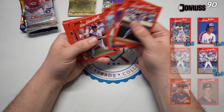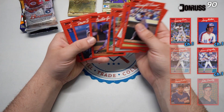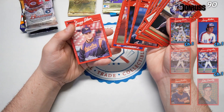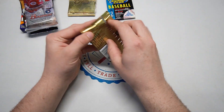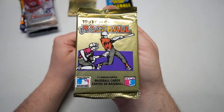Dwight Evans — not bad. We got Dave Schmidt, Brett Butler, and Greg Olson. Wow, alright. So far a real strikeout.